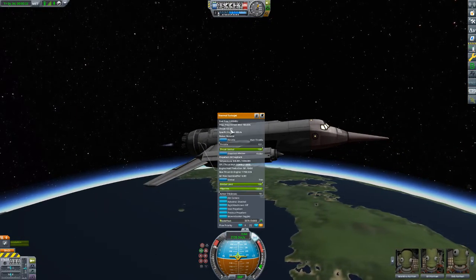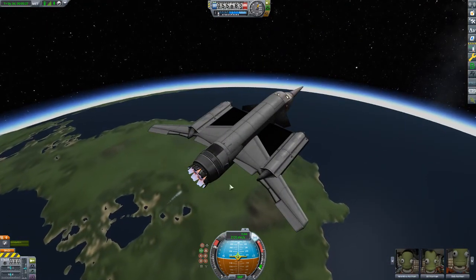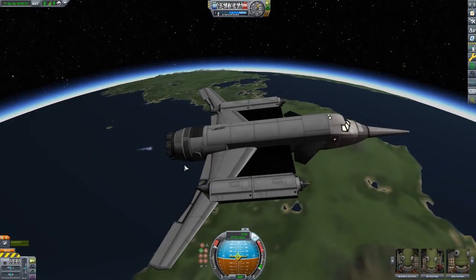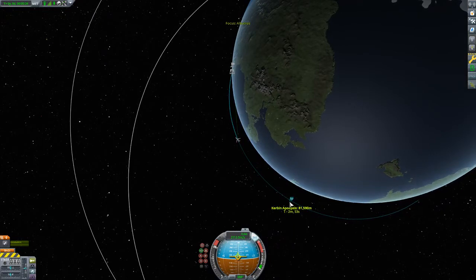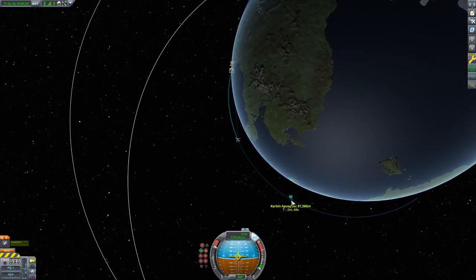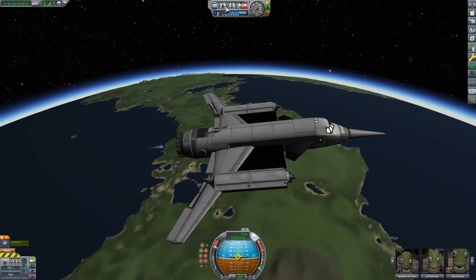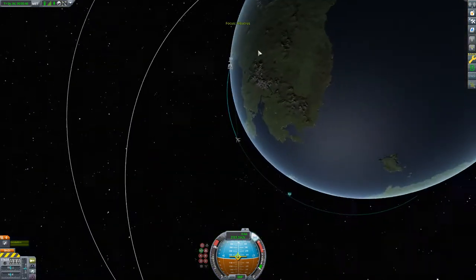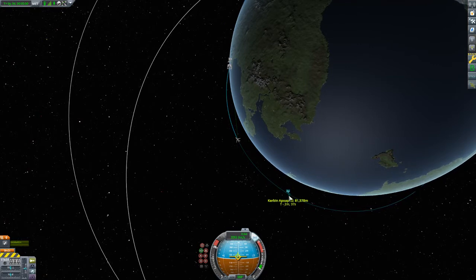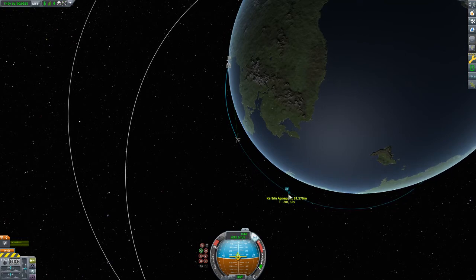Not even one kilonewton coming out the back of this engine. It looks like there's a trail, but it's not producing meaningful thrust — all it's doing is expelling heat, which is what we want. Our apoapsis is still falling, but we've got plenty of time before we're in danger of coming back into the atmosphere. We're at 60,000 meters, so about 10,000 more to go. Current apoapsis is 81,578... 76. We're good.